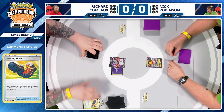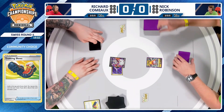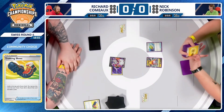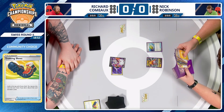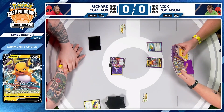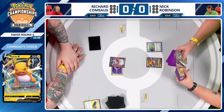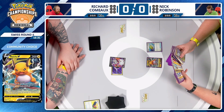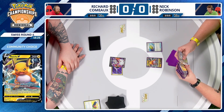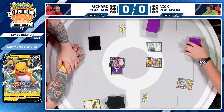There is a Lumineon in play. Sometimes Miraidon decks play Path to the Peak — is he ever scared of that? He's just passing the turn, which is going to prove beneficial for Richard because Nick is not on Path to the Peak at all. This version of Miraidon is a little different than what we're used to seeing. Nest Ball can grab any basic Pokemon directly into play, and there's a Peony in hand — a supporter that allows you to discard your hand and search for two Item cards.